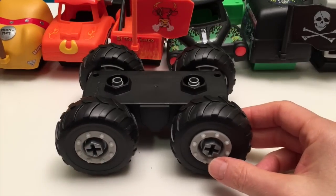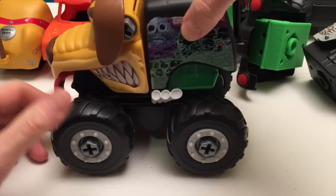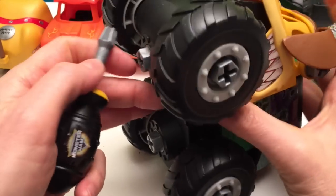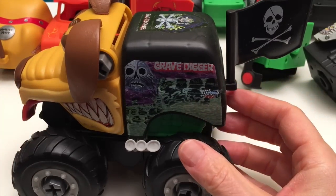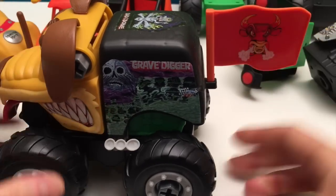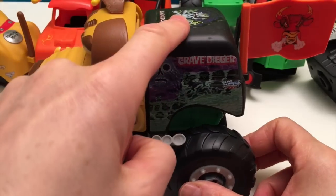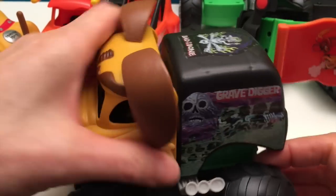Now let's build our first truck. We're gonna take Monster Mutt front and Grave Digger back. Look at that - right off the bat. Get our screwdriver because we're gonna make them hold on. There we go - look at that, just like that. Now to make it a little bit different, we're gonna take off the flag and we'll put on El Toro Loco's flag. Look at that! Now look at this truck - isn't that amazing? We have Monster Mutt front, Grave Digger back, and we got El Toro Loco's flag. Pretty amazing truck. That's an awesome truck. Okay, that's our first one.